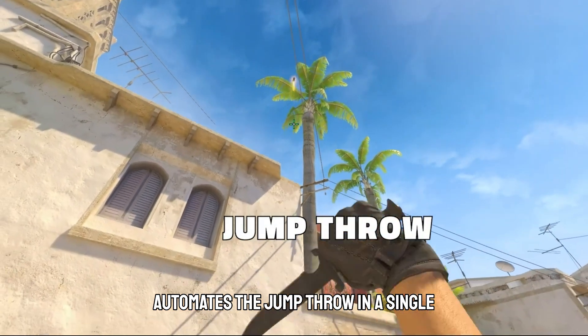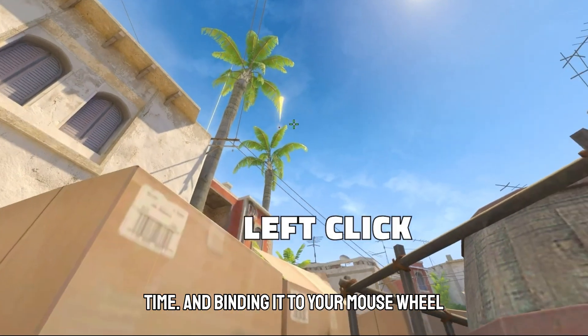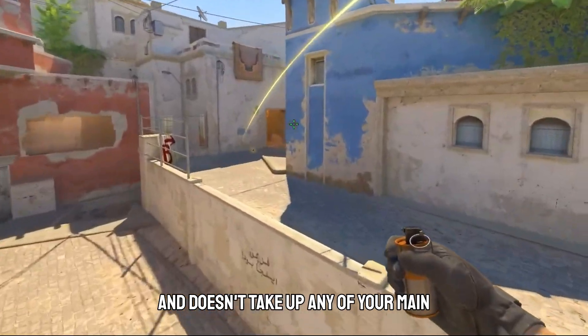It automates the jump throw in a single input, giving you flawless grenades every time. Binding it to your mouse wheel makes it even better — it's fast, reliable, and doesn't take up any of your main keys.